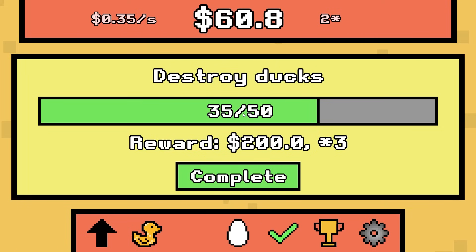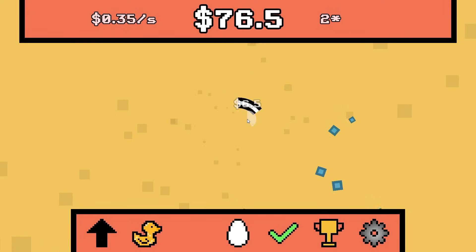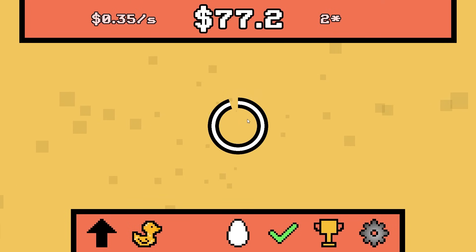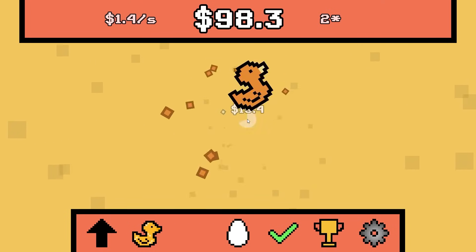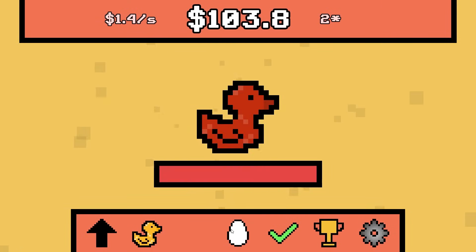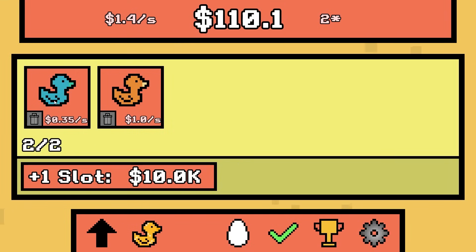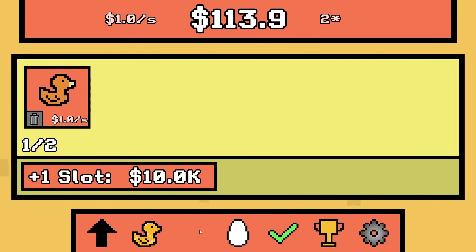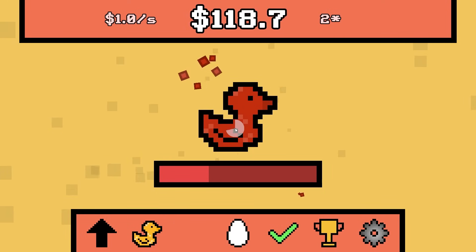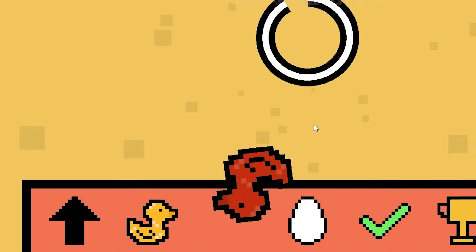When we kill 15 more ducks we're going to get a times three multiplier, but we need to upgrade our click power to take out ducks faster. There's a desert duck — let's put it into my collection. Yes, it's giving me $1 per second. I'm tempted to take out this blue one — let's do it. Let us capture the Jasper duck. Here it is — we got it! Only $3.